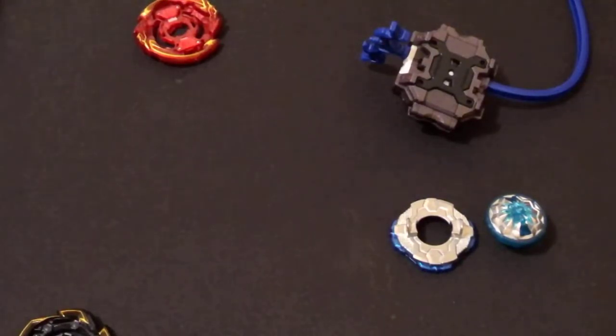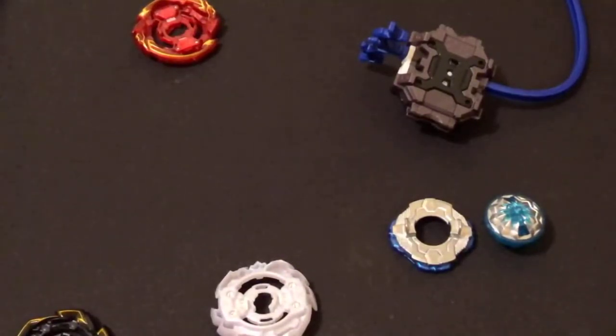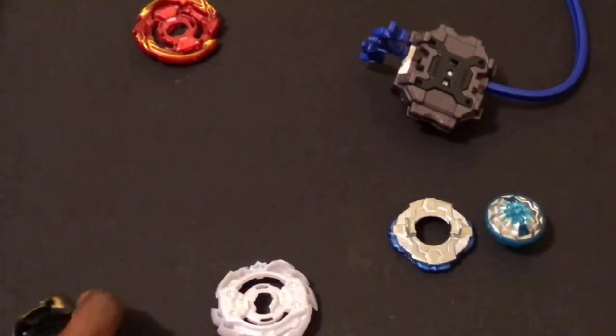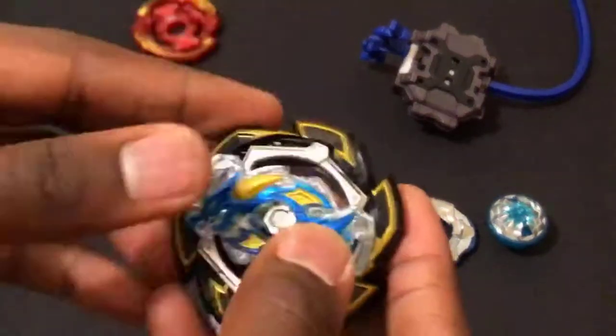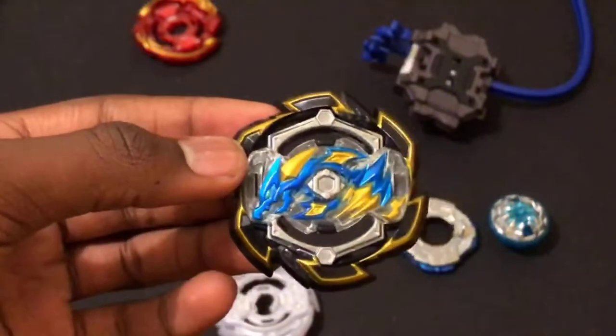V2 Knuckle Click Dash is where it's at, bro. V2 Knuckle on literally almost any dash driver — good luck beating that. Rock Dragon on Zan actually looks pretty spicy, not gonna lie.